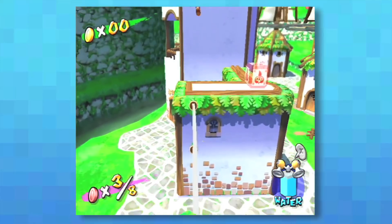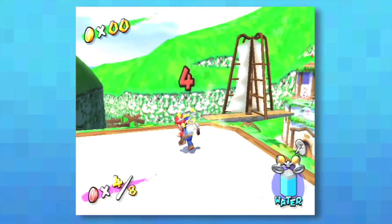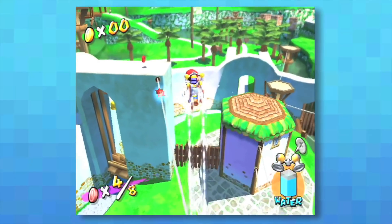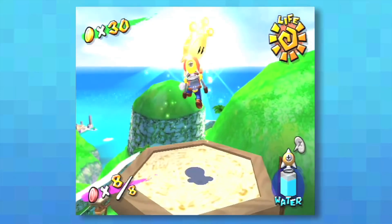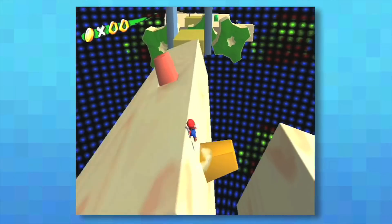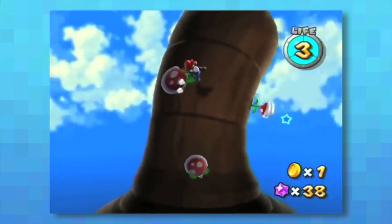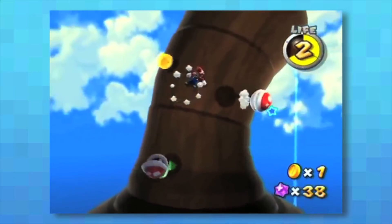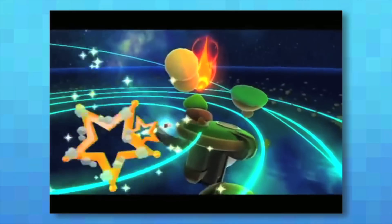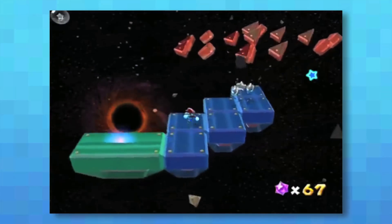Fast forward, and Mario Sunshine was released, toeing the line between collect-a-thon and platformer. Mario could now hover, thanks to F.L.U.D.D., which helped lighten the frustration of trying to platform in a 3D space. The focus of the game was still on collecting things — this time being shine sprites — but many worlds and challenges had platforming built into them as integral parts of the game. After that, Mario Galaxy was released, which similarly toed the line. Once again, Mario was set to collecting things, but the structure was a little more similar to 2D Mario games, with some larger worlds and stages often featuring platforming challenges.